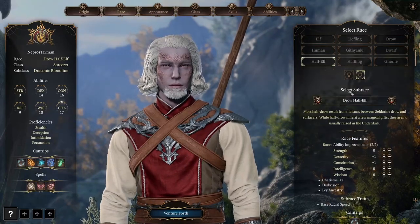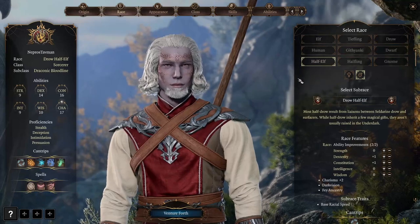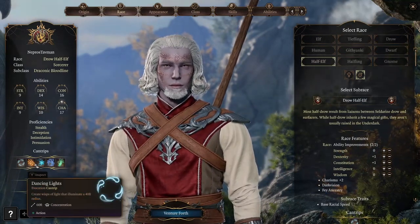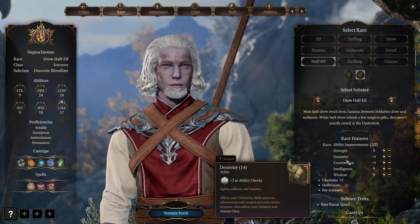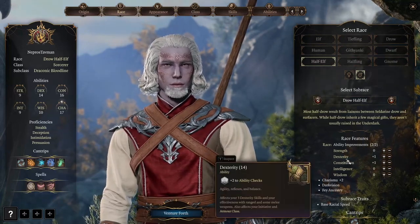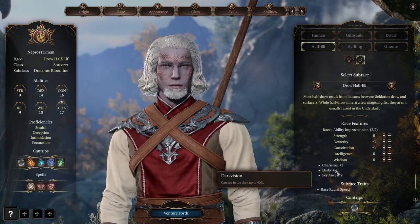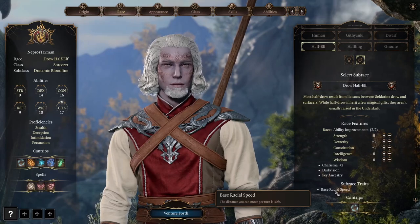For the race we're picking a Drow Half-Elf. We want a race with Charisma plus 2, and they suggested Drow Half-Elf because we get some extra spells such as Dancing Lights and Fairy Fire at level 3. For the two bonus stats we choose Dexterity and Constitution, sounding very solid. As a Drow Half-Elf we also get Fae Ancestry, Darkvision up to 40 feet, and a base racial speed of 30 feet.